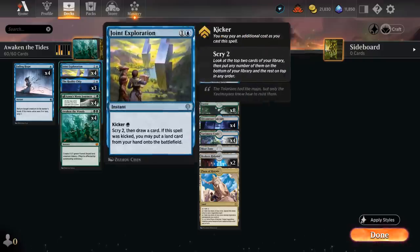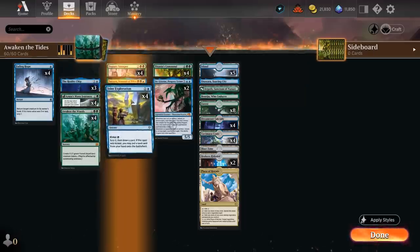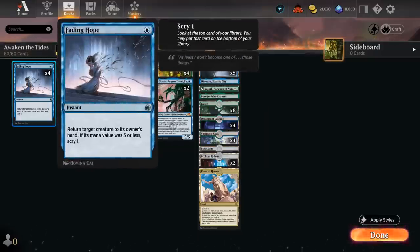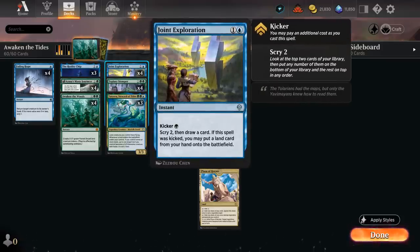If we reconfigure Reality Chip for two and a blue, it attaches as equipment to one of our creatures, and then we can play lands and cast spells from the top of our library — a great way to take over the late game. We're also packing four copies of Joint Exploration, which can be cast as a two-mana instant to scry 2 and then draw a card. We can also kick it for an additional green mana — three total — and put a land card from our hand onto the battlefield untapped, so we can still use that mana for something like an instant-speed Fading Hope on the opponent's turn. It could also enable Tatiova at instant speed to present a surprise 3/3 blocker.